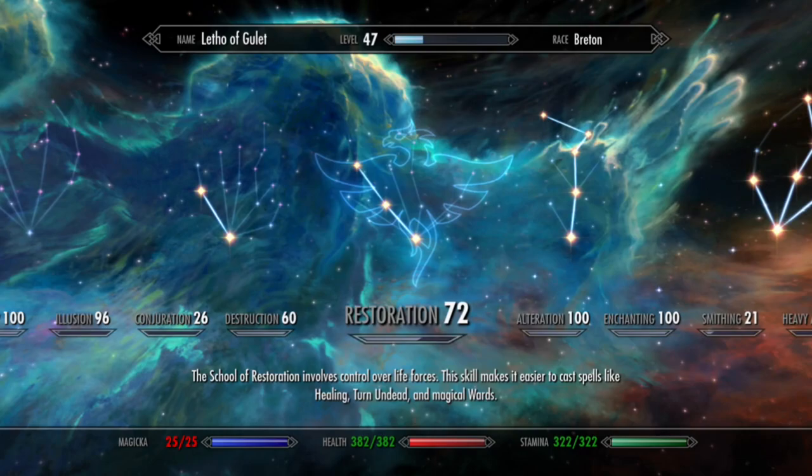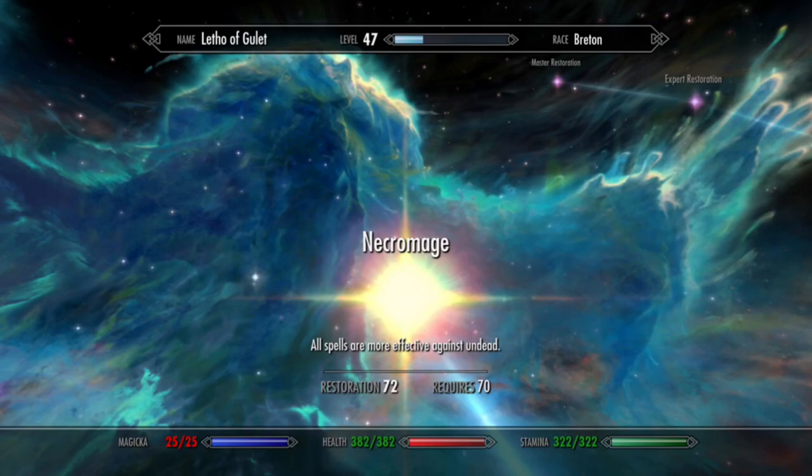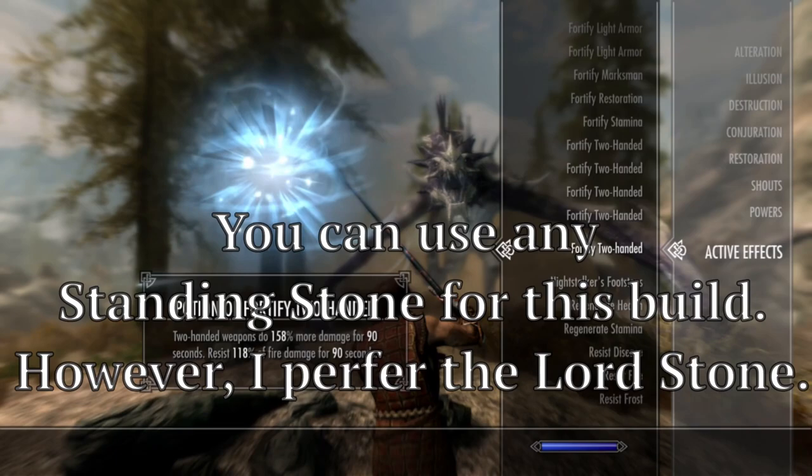First, your restoration skill needs to be at 70 so that the Necromage perk can be taken. This perk is essential for this build. When taken after becoming a vampire, the Necromage perk improves the effectiveness and duration of a number of active effects. This includes enchanted equipment, potions, several standing stones, and even a few perks.